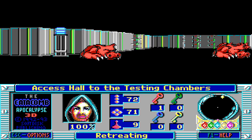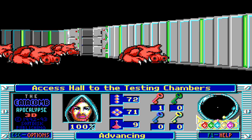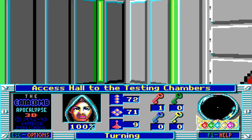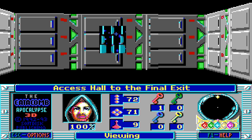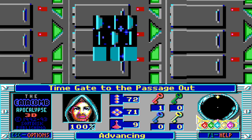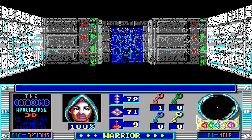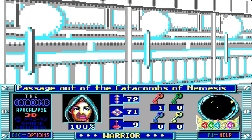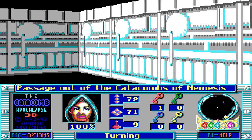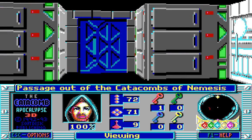Nemesis is no more! Forevermore will Nemesis never haunt the past, and the future, and all the other points in between! And now, we will go through the access hall to the final exit, to a new challenge that awaits us — which likely is going to be the way out. Is it the way out? The passage out of the Catacombs of Nemesis! And indeed, I don't think these are Catacombs — these most certainly are a futuristic sort of fortification!